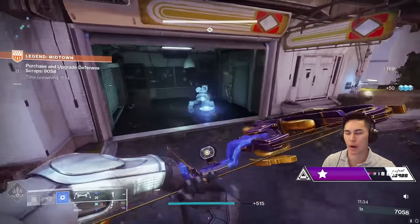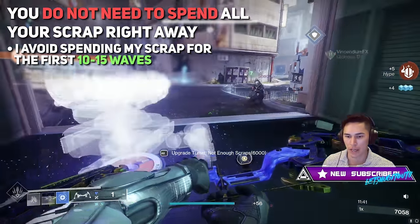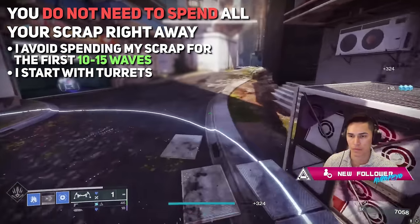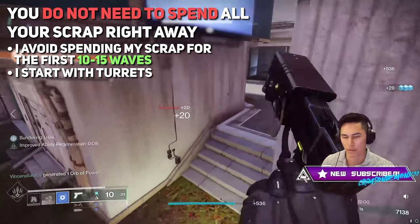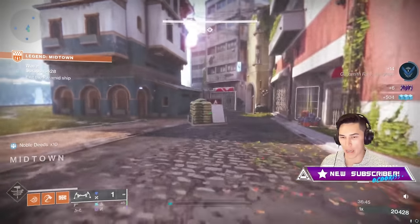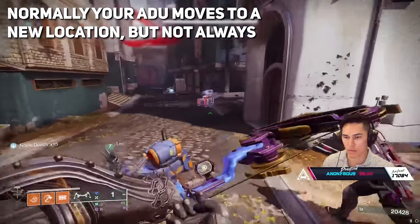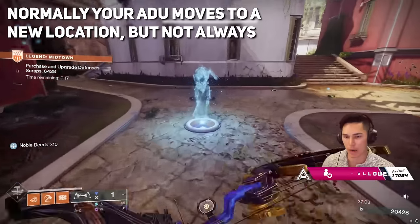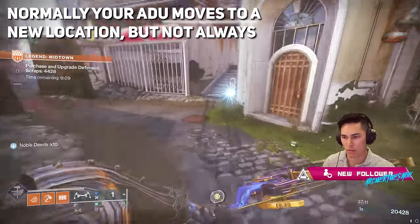You do not have to spend every bit of your scrap. For the first 10 to 15 waves you can avoid spending scrap. I hold my scrap and start with turrets because at least turrets can defend themselves. As we get deeper into the waves, I continually keep upgrading those turrets and then move to other upgrades like tripwires and decoys. I put a big focus on getting turrets fully upgraded because when they're fully amped, they help a ton and also tank a fair amount of damage. Keep in mind that after every 10 waves and killing a boss, you normally move to another location — but sometimes you don't, which is huge if you already upgraded all your turrets there.